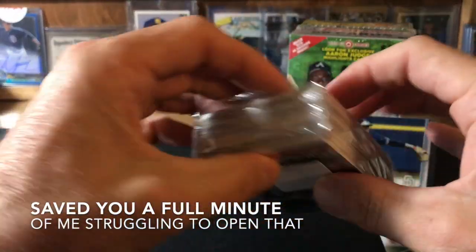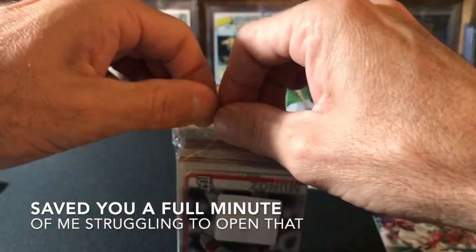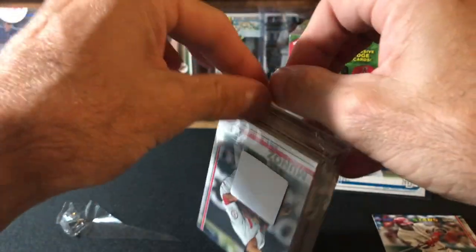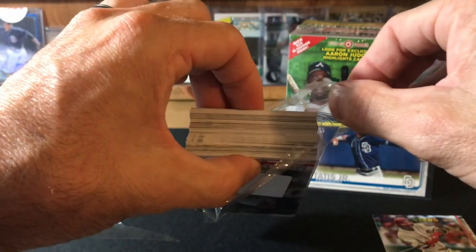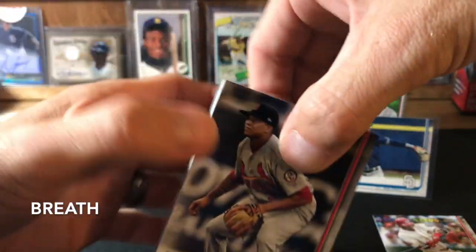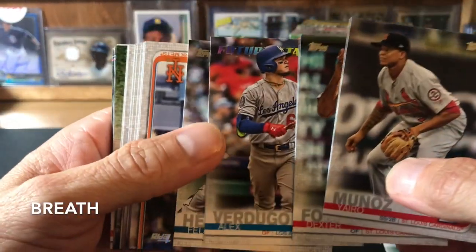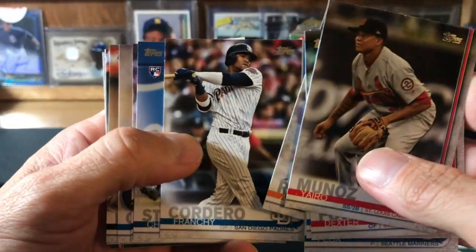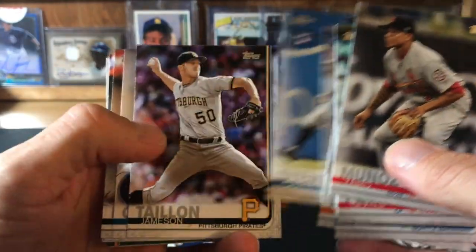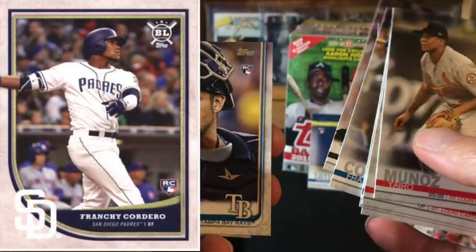That was way more difficult than I remember rack boxes being. I got to calm down, I'm pretty excited about the Tatis. I don't want to damage any future Tatis cards in here. So I'm going to take this one brick at a time. Mad Rosario, Franchi — that's pretty cool. It's funny because his only rookie is in like Topps Big League or something.